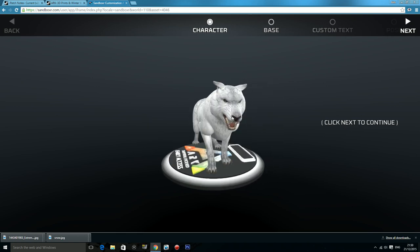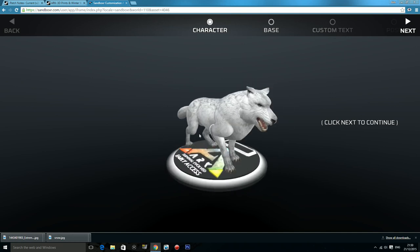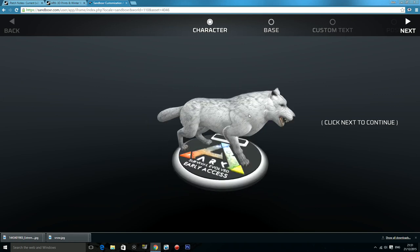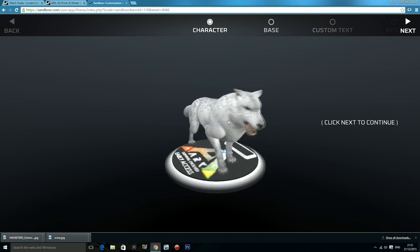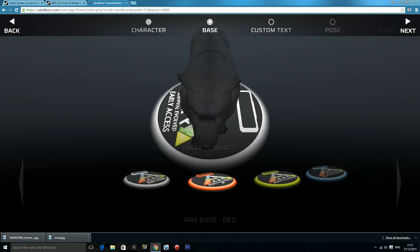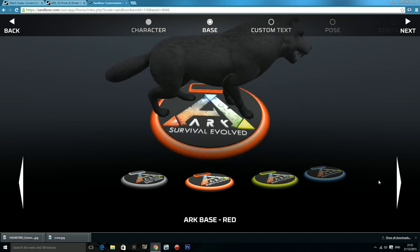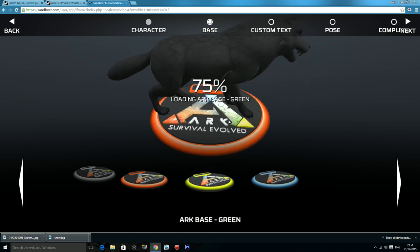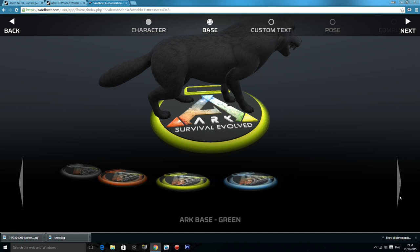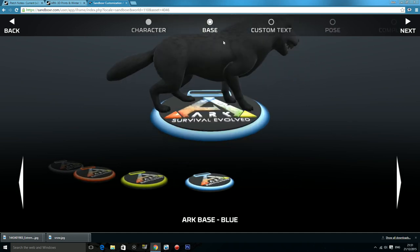I've taken out the Direwolf as an example. You start off with the default stock 3D printing — the base — with a little nameplate you can fill in afterwards, and you get the default stance of the dino. Moving on to the base colors, there are four different colors: you get orange, which I actually like the most probably; a limey green to yellowy type of color; and a really nice blue color, which I like a lot.